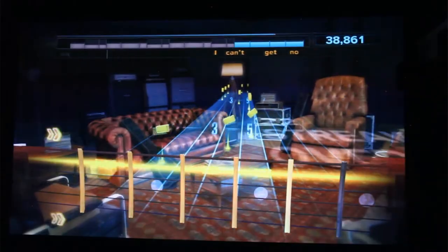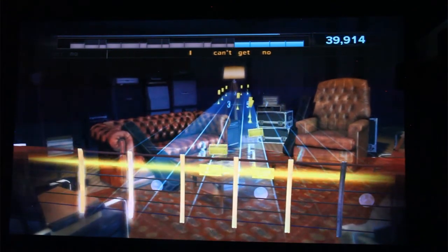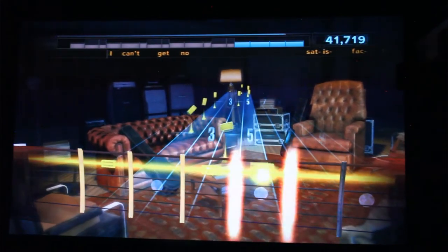Rocksmith has a dynamic, real-time difficulty feature where if the player is consistently hitting the notes, more notes will be added. If the player isn't doing so hot, the game will back off and provide fewer notes to hit.